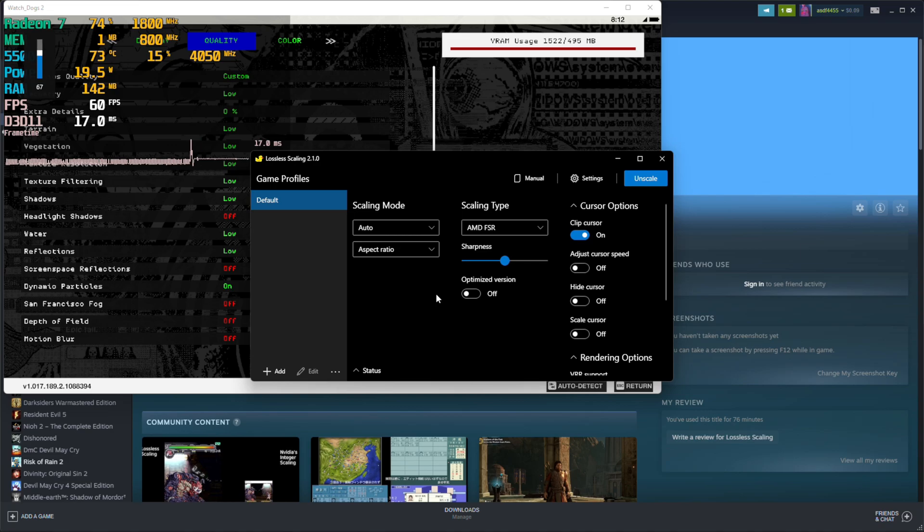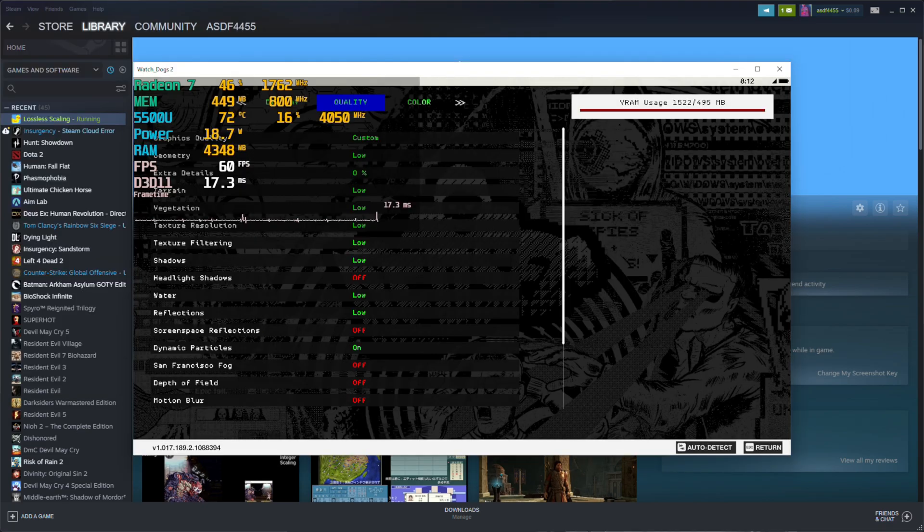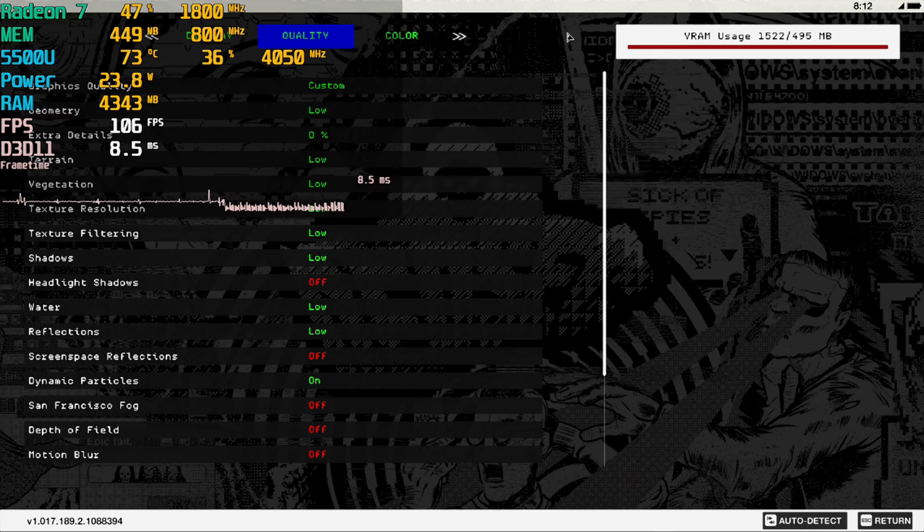Now if we jump into the program with things set to default settings — mostly just auto — there is something interesting here because they do have an optimized renderer. This optimized renderer is supposed to work for low-end systems. So we have the game running at 720p in windowed mode, which the upscaler is going to stretch out to 1080p, and here you'll be able to see what it's performing like.